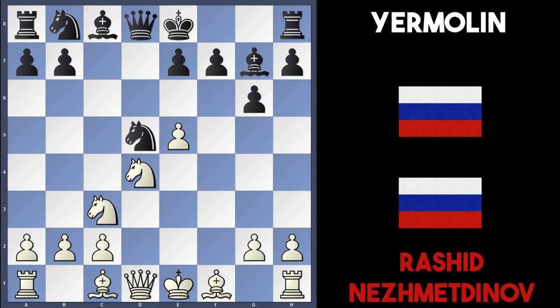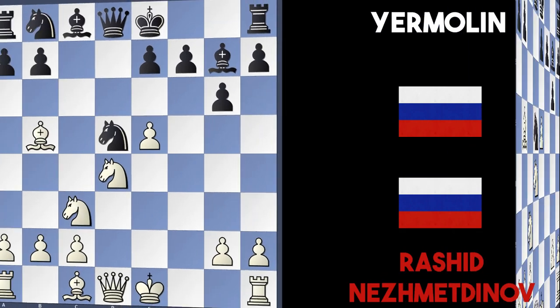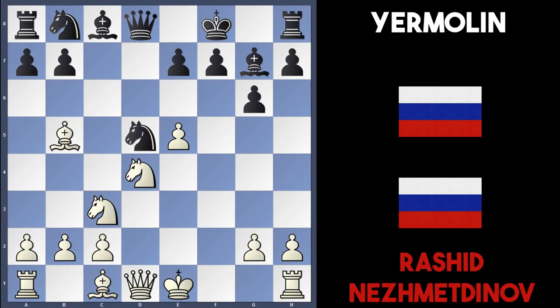In the game, black played Nd5 and Nesmetnov went Bb5 with check. Black must be careful: if blocking the d-file with Nd7, white just wins a free knight with Nxd5. If Nc6, that's suicidal — Nxc6 and the bishop recaptures winning the rook with check. So after Bb5, black is forced to move the king to f8. Nesmetnov then plays a nice move, castling kingside to get the rook on the f-file, preparing e6.